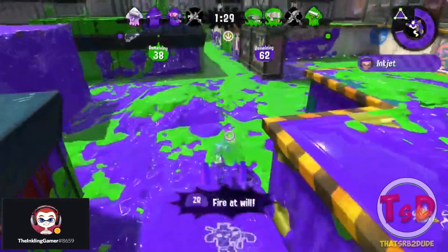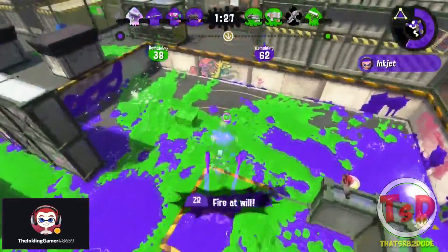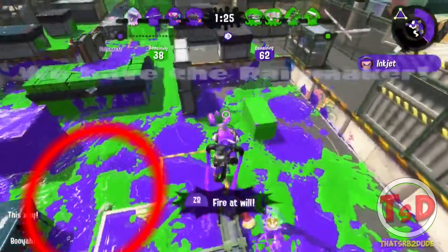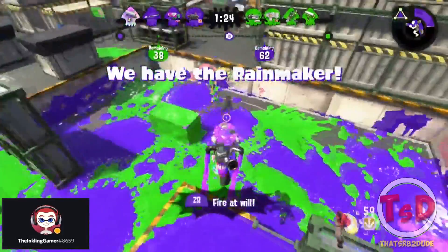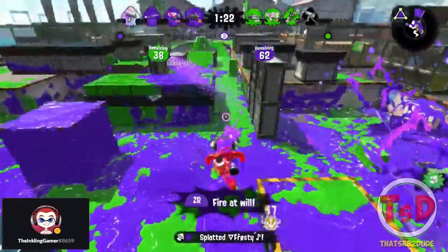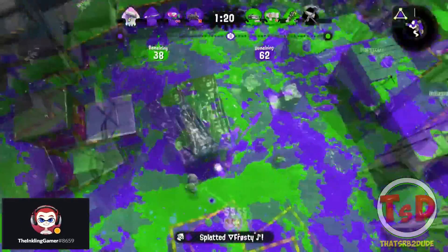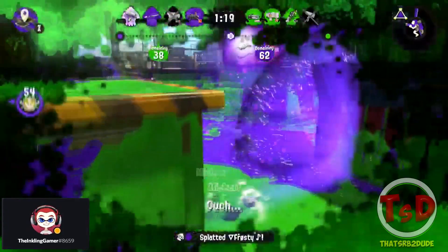If you are using Stealth Jump, make sure you check what is developing around you to determine if it's actually a safe jump or not. Fast forwarding to this Inkjet — you have to be really careful about where you Inkjet. You may have thought it might be a safe Inkjet and saw the roller beforehand, so you went for a shot at them. But looking to the bottom left, there is a Splattershot Jr. going to camp your landing spot. The Inkjet landing is right in the open, so using their initiative, they go around it, camp, and wait for you to dismount from your Inkjet. You got the kill on the roller but it's technically a trade since the Splattershot Jr. takes you out anyway, making it a 3v3.